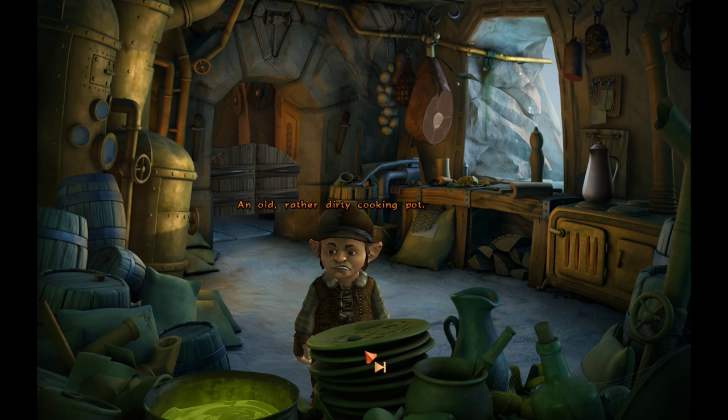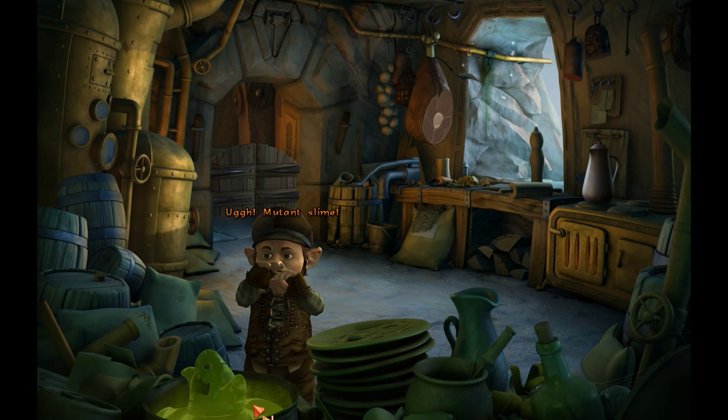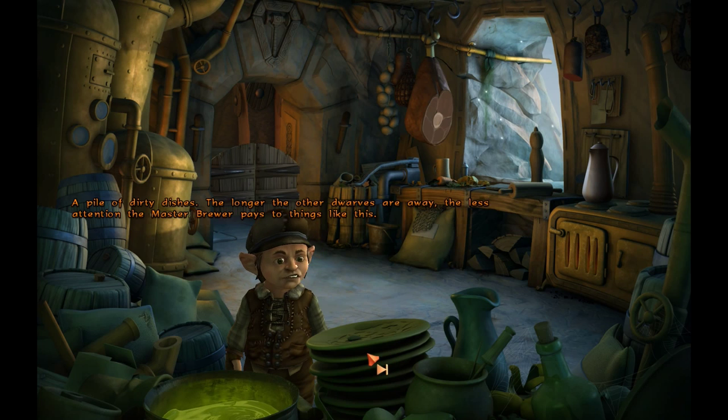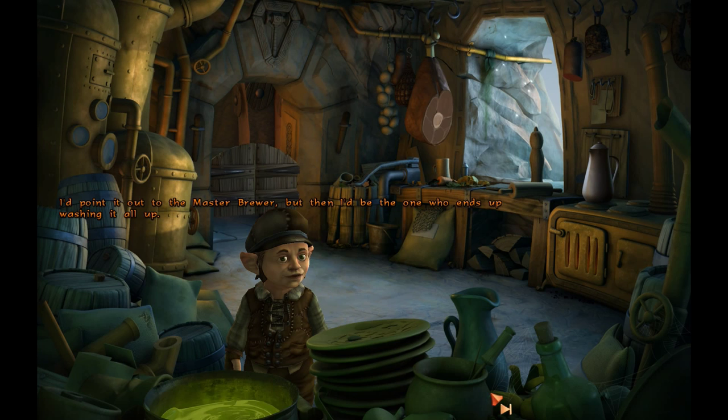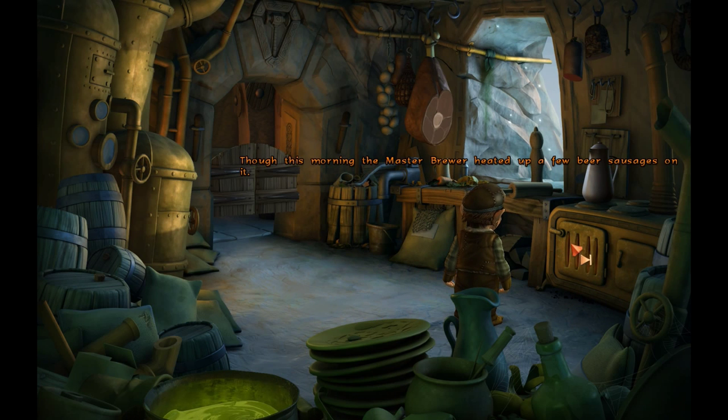An old, rather dirty cooking pot. Mutant slime! Oh God, maybe I should have thrown out the rest of that chocolate pudding. A pile of dirty dishes — the longer the other dwarves are away, the less attention the master brewer pays to things like this. Isn't it your job to clean this stuff? I'd point it out to the master brewer, but then I'd be the one who ends up washing it all up. The stove isn't used much. Though this morning the master brewer heated up a few beer sausages on it. A tin coffee pot — it hasn't been used in ages, and guaranteed not for coffee. The master brewer doesn't trust non-alcoholic drinks. Good man.